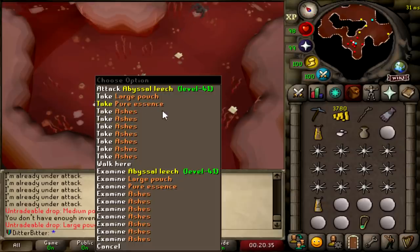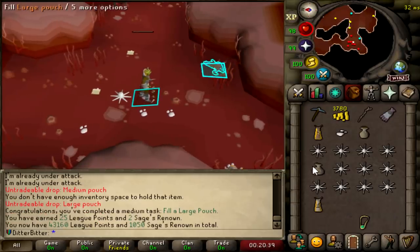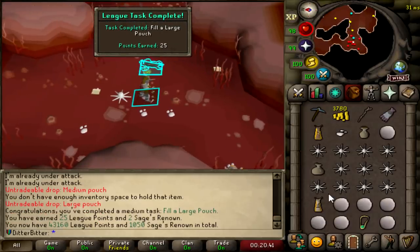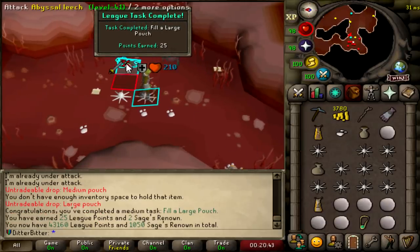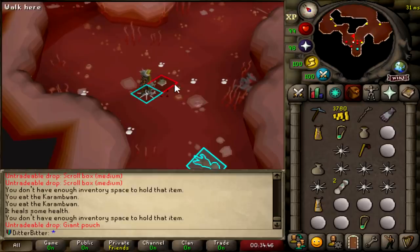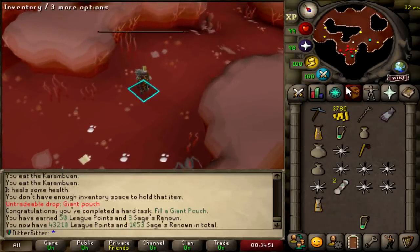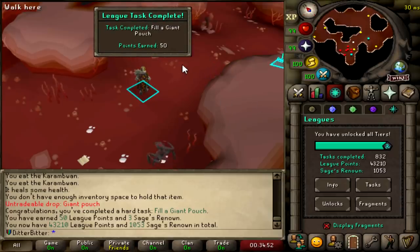We're like three times the drop rate — we finally got the large pouch. I think the giant pouch is what I want to get to, but if we fill that that should be 25%. We're going to try and get the giant pouch too. That is the giant pouch! I was just trolling in chat saying I was dry, and I literally just got it. 50 league points for filling a giant pouch. 43.2k.